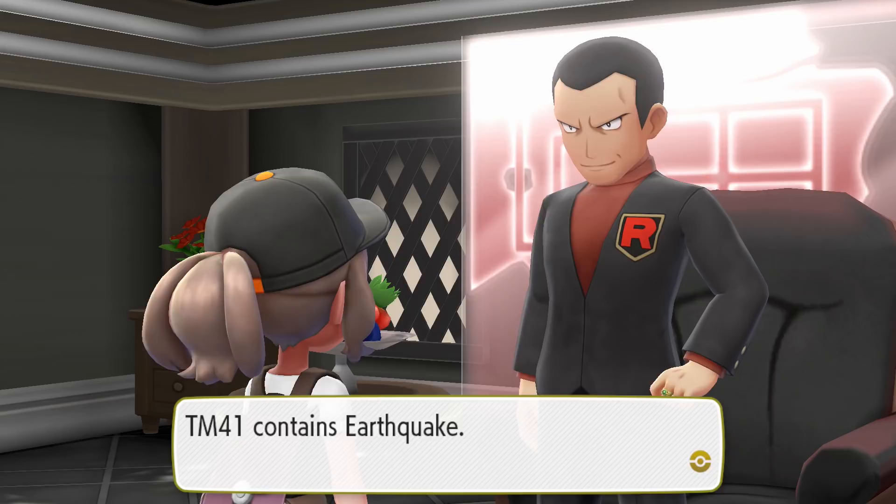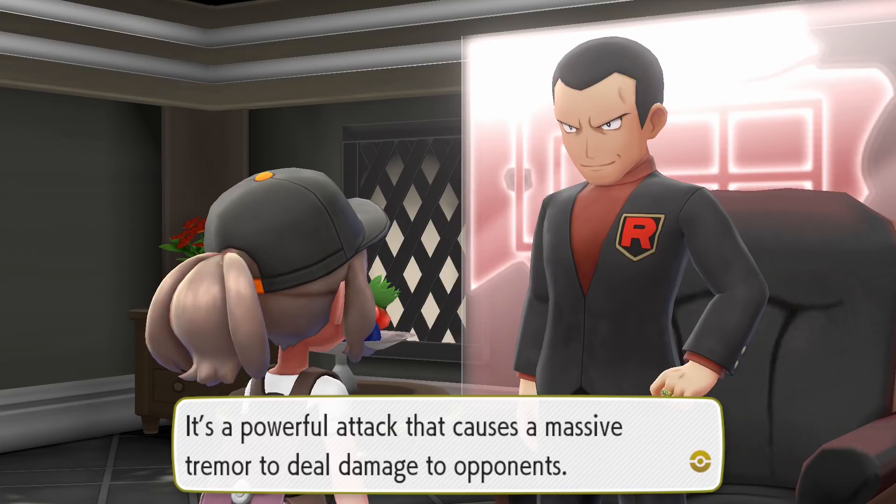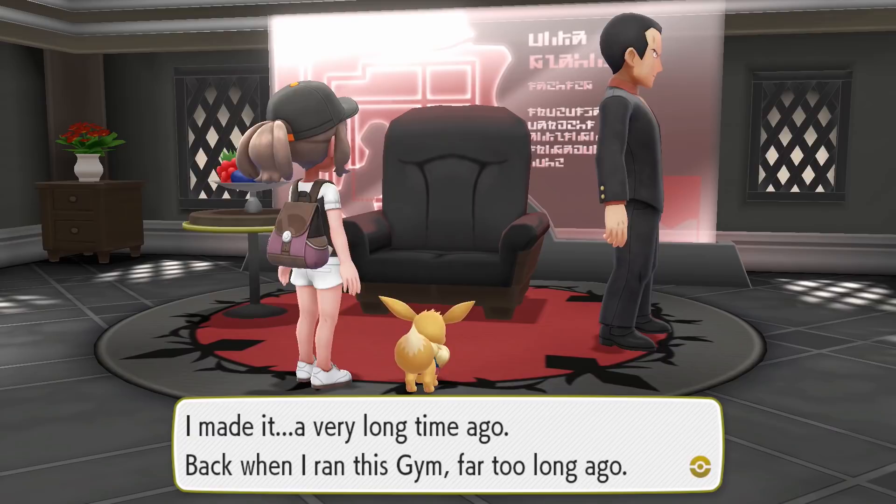You got Earthquake from Giovanni. It's a powerful attack that causes a massive tremor to deal damage to opponents. I made it a very long time ago, back when I ran this gym far too long ago.